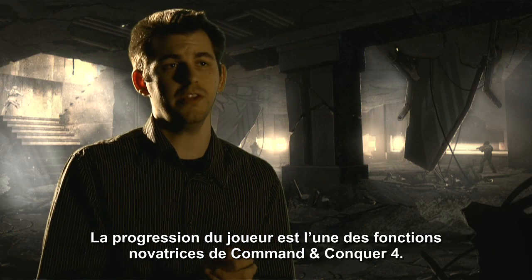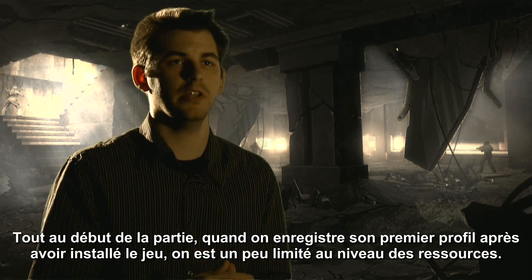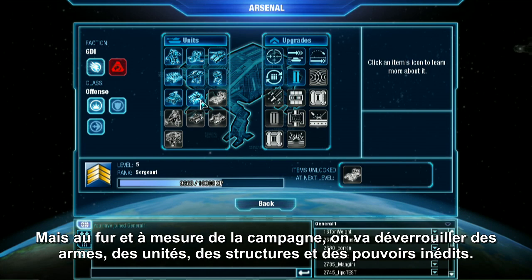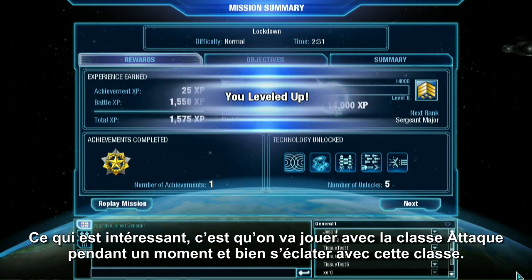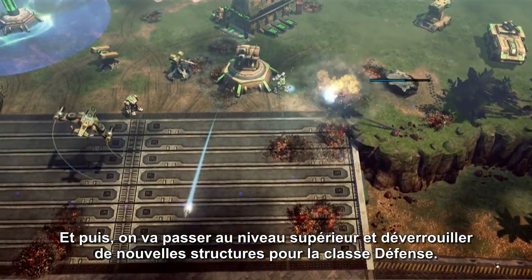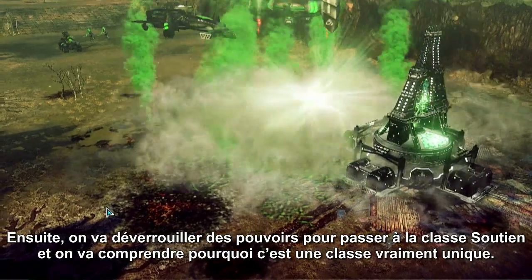Player progression is one of the really cool things in Command & Conquer 4. As you start off the game from scratch, you are going to be a bit limited in what you have. But as you play through the campaign, you'll be unlocking all new weapon components, units, powers, and structures. Say you're playing as offense and really having fun, then you level up and unlock some new structures for the defense class — you're then compelled to go try defense and see what they're all about. Then you unlock some powers and you're compelled to go try support, and see why that's a really cool and unique class.